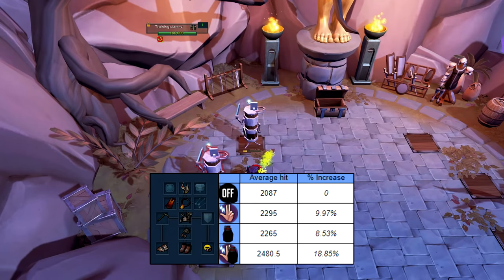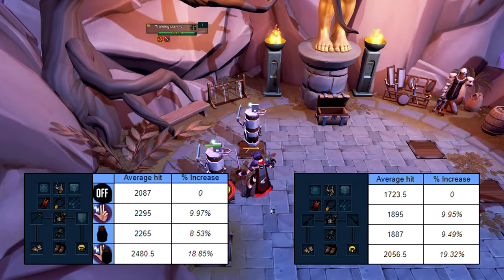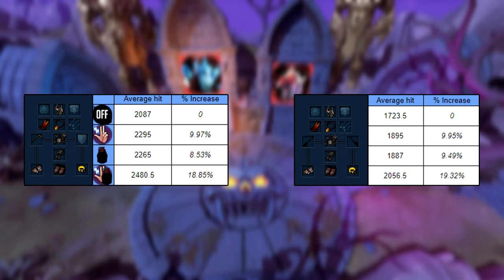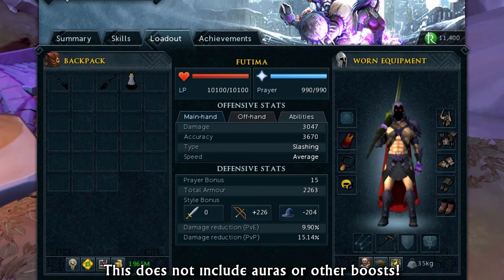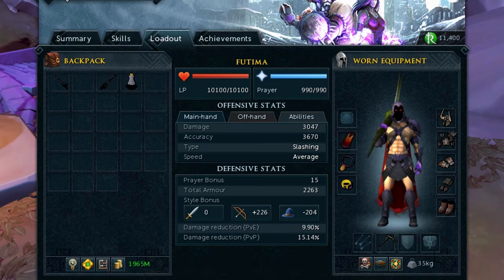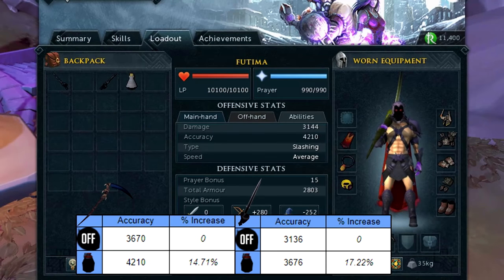When testing my min-max hit using a specific setup, I was able to gain 10% damage from using just Curses, and 8.53% damage from using just Overloads. With both turned on, I was getting around 18.85% more damage. When I downgraded to an un-augmented Chaotic, the Curses increase stayed virtually the same, while the Overloads increase actually went up by about 1%. The same applied to accuracy: with my Augmented Scythe it was 14.71% more accuracy from Overloads, and with an un-augmented Chaotic it was 17.22%, a difference of around 2.5%. The T80 weapon benefited more than the T90 perked-out weapon.